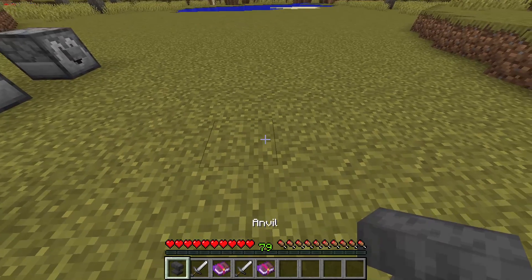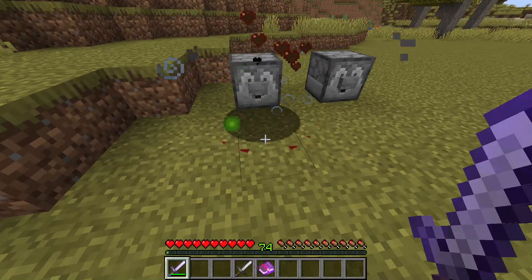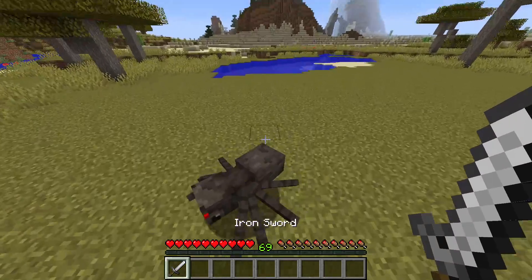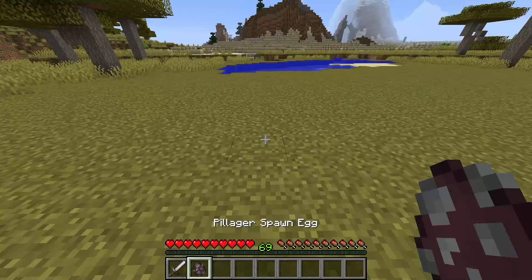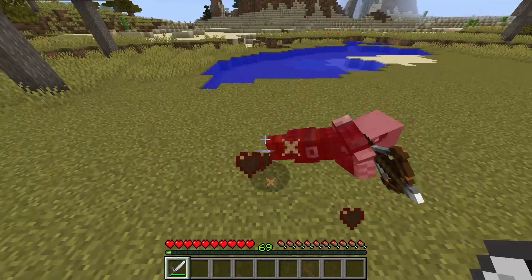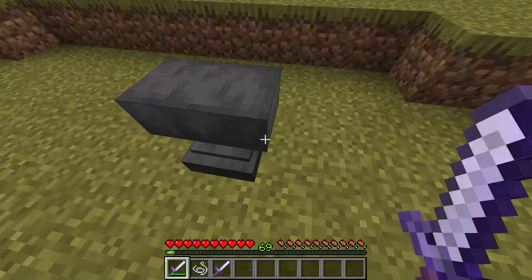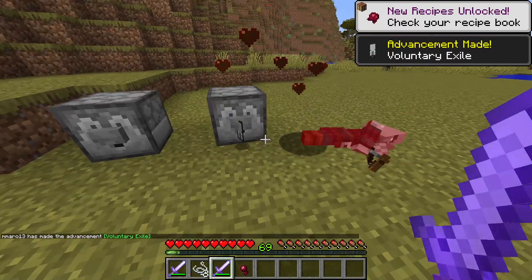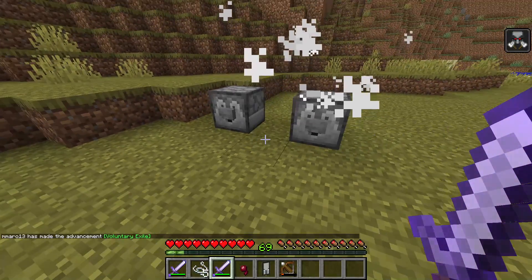There are many enchantments that go on swords and axes to do extra damage. One of these is Bane of Arthropods, which does extra damage to spiders, cave spiders, silverfish, and endermites — it will kill a spider in 2 hits, whereas a normal sword kills it in 3. However, it won't do extra damage to other mobs like pillagers, which still take 3 hits with a Bane of Arthropods sword. If you put Sharpness on the sword instead, it kills the spider in 2 hits still, but also kills the pillager in 2 hits.